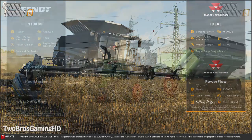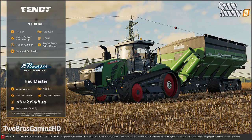Fact sheet number two is the Fendt 1100 MT, which is basically a Challenger painted in Fendt green. It's a tractor with tracks and has a starting price of 428,000 euros. You can change the engine setup from 492 to 646 horsepower. With 646 horses under the hood and tracks, it would be an insanely capable tractor in the field.